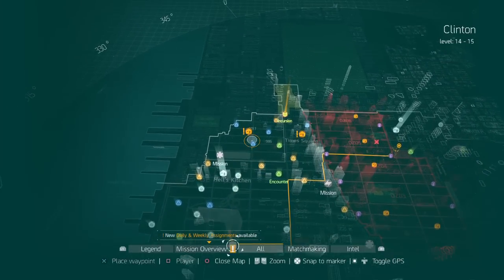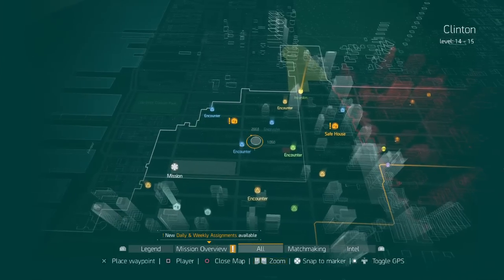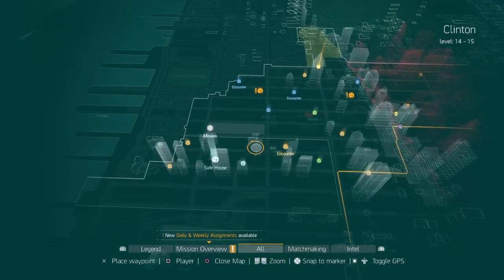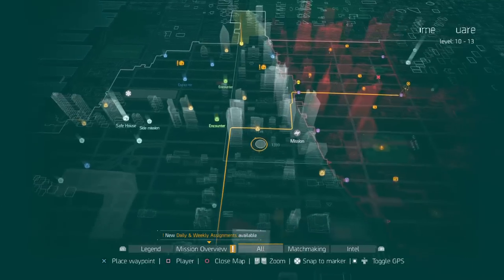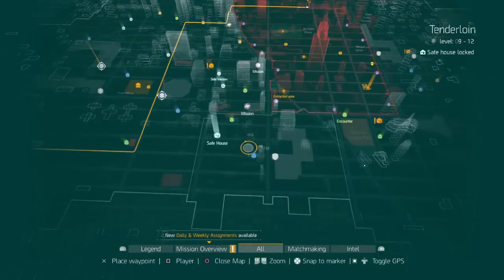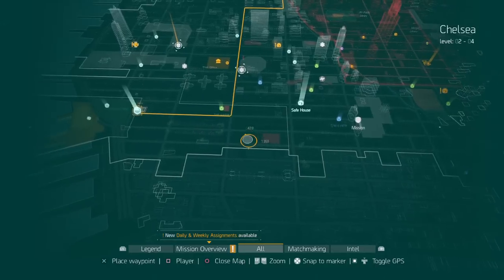Also, you guys can do these encounters. You can do almost anything, but a lot of these help. And once you do that, that's basically how you're going to get to level 30.